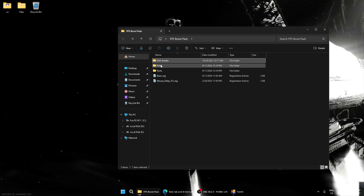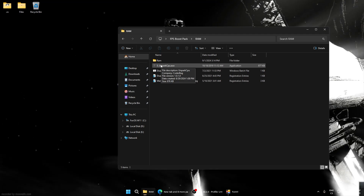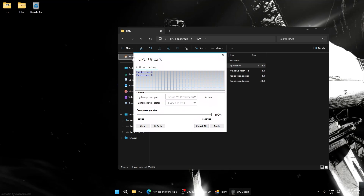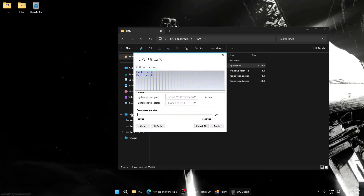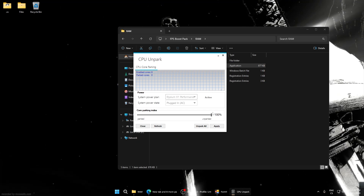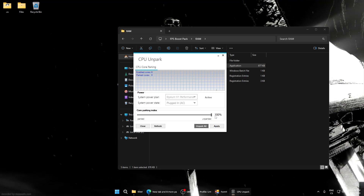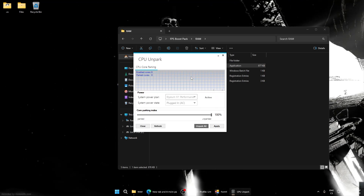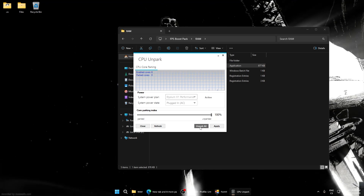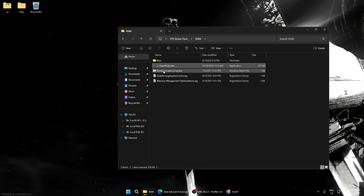Now go to RAM. Here is the Unpark CPU tool — run it. I recommend this because if you have parked cores you will see lower performance. Set it to 100% and click Apply. This will make your CPU run at maximum performance and you will see the highest FPS. Also click Unpark All and Apply again, then close the tool.